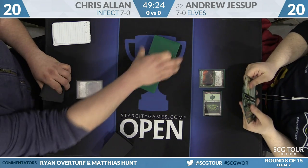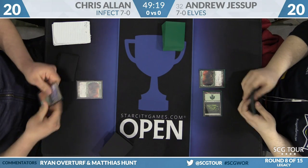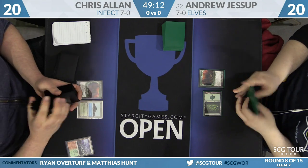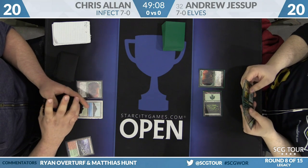There's a lot of pressure on Allen to have a Blighted Agent in this matchup. There's really no way to deal with it — the Blighted Agent just gets to keep connecting. Although this is Legacy, not Modern. So Glistener Elf in combination with some pump spells and Berserk can just run over all the little Elves as well.